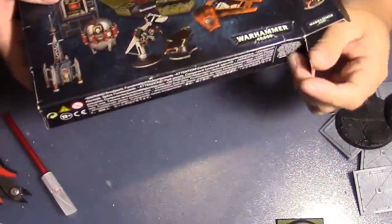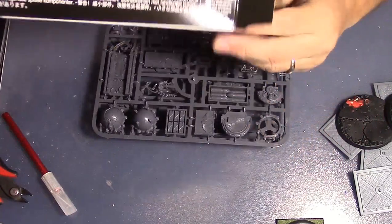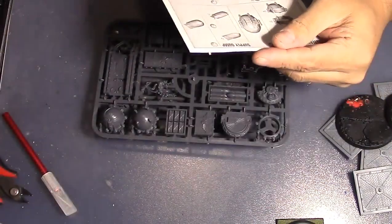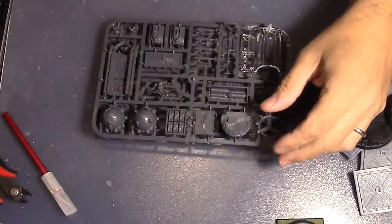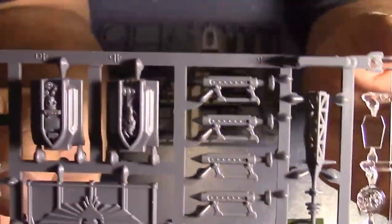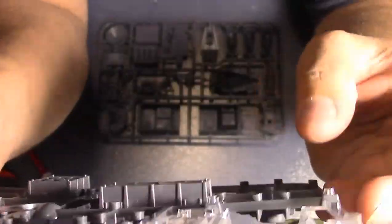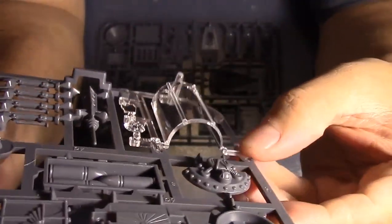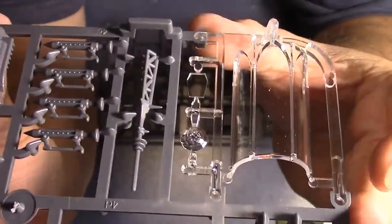I've been meaning to make objectives anyway that I can bring to games, and of course I was going to make crazy cool objectives. So I get some instructions in here. Let's look at the sprues - this is really cool. This clear plastic here, I'm sure they mold this separately, and then this is molded so this can punch in. You can see how it's put in there, it's kind of neat.